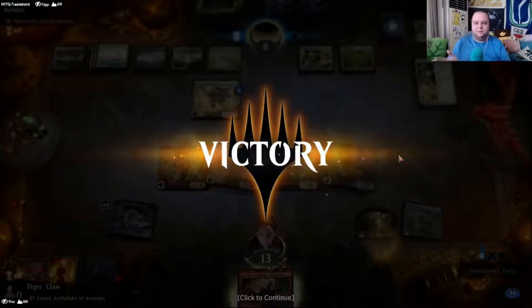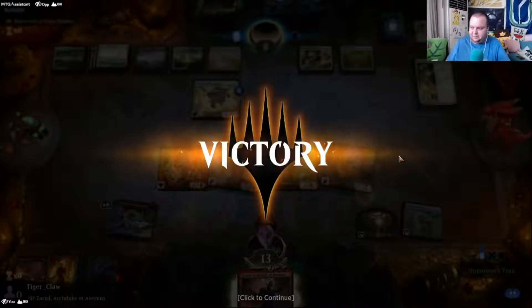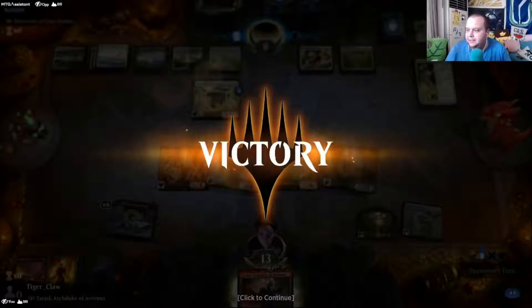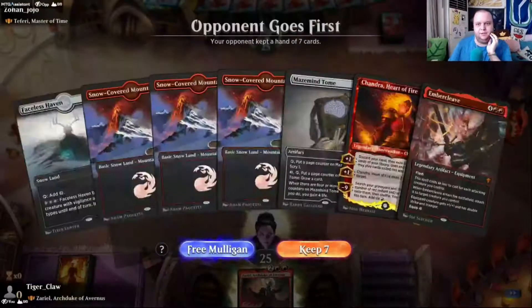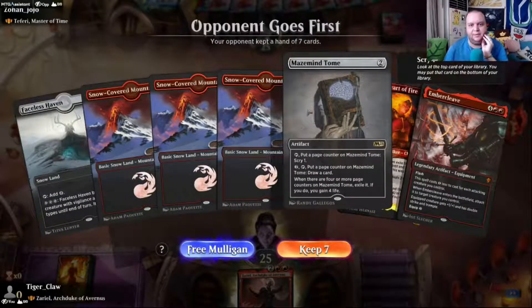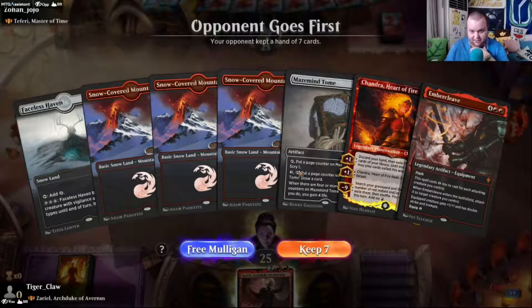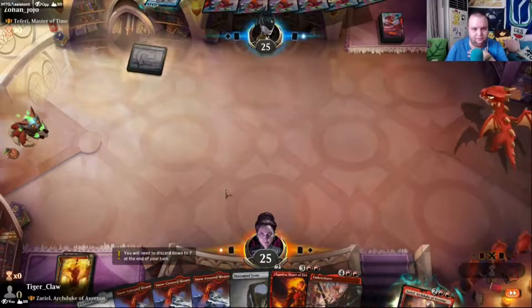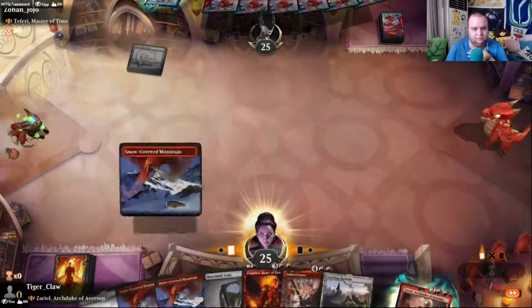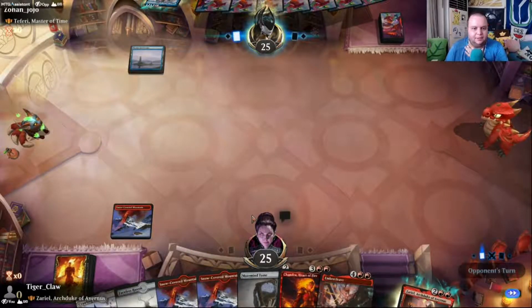One more game — mono red, you want to get your wins. This is a pretty good hand. Let's do it. Alright — Teferi. This could be challenging. I think we keep and play off the back of Mazemind Tome to help us grind. We have both creature lands which can be powerful in a matchup like this. We have six mana remaining after our play. Let's Mazemind Tome it up.